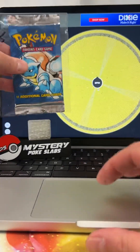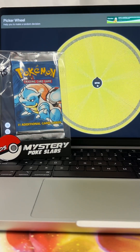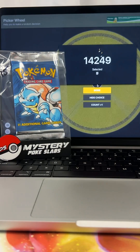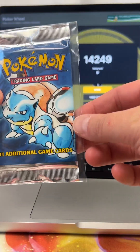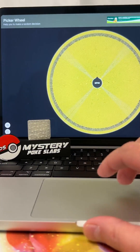Our final booster pack of the June featured giveaway is a Blastoise art base set pack. Thank you to every single subscriber — we're having a fantastic time putting this on for you guys. Order number 14249 is taking home the Blastoise art. Congratulations and thank you so much to each and every subscriber.